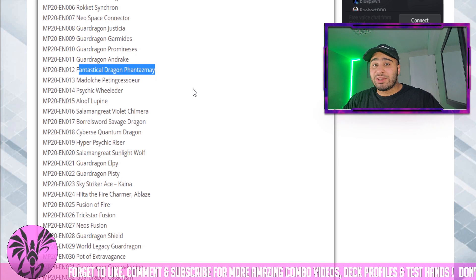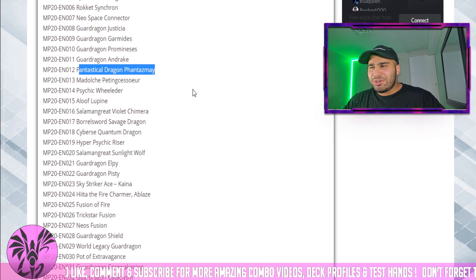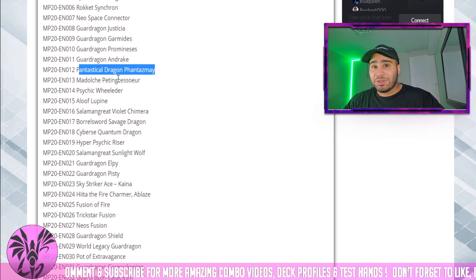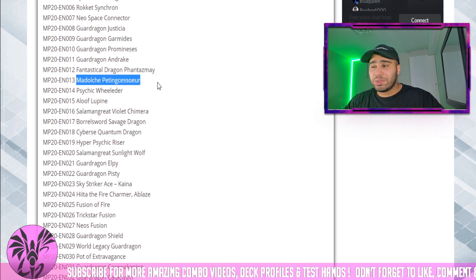Phantasme is the first big bomb of the set. Another reprint that could maybe make the card drop by like 10 or 15 bucks could be very sick. I don't really count on it, but a Super Rare Phantasme could maybe just help people who aren't too rich.